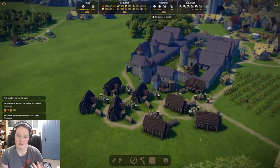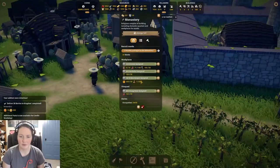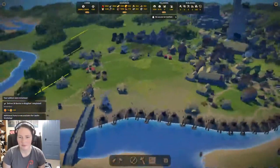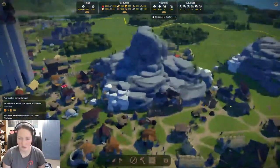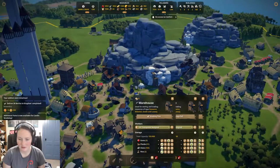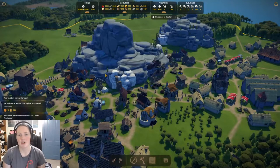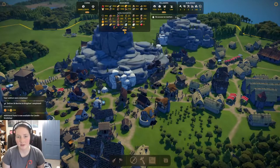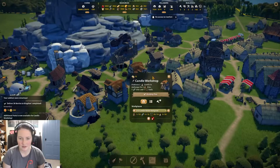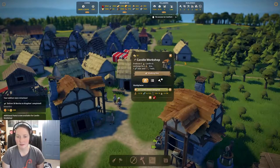Your next step is getting the bees and the beeswax. I've got one wax here, and if you go to your storage they do go into a warehouse — I still have zero over here. Going through my warehouses I've only got a couple, so I'm just not able to keep up with production. Your candle workshops look like these two little buildings right here. It takes 10 wax to make 10 candles.